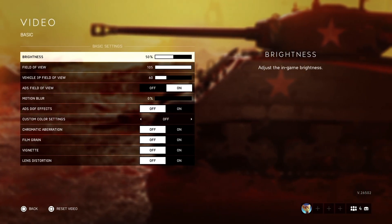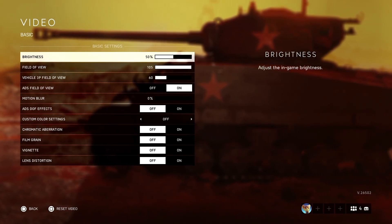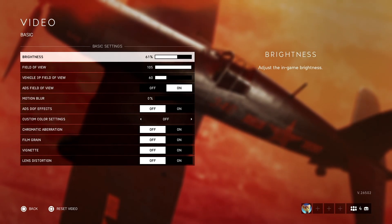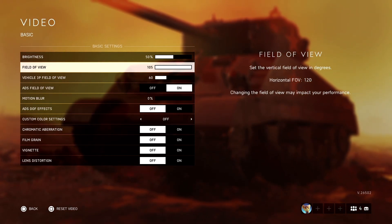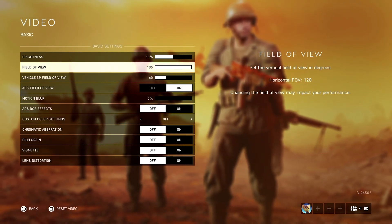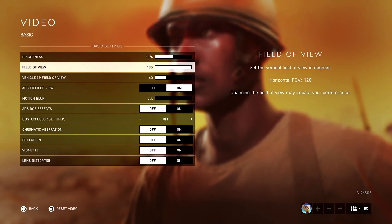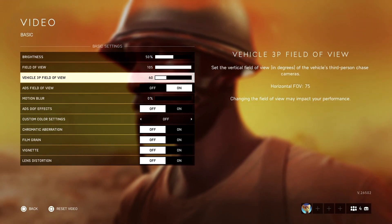For video settings: brightness at 50 — my monitor is already bright so I don't need higher. Field of view I recommend keeping at the maximum. At 105 FOV you see everything, which is a game changer. If it feels too zoomed out you can go to 90 or 70, but don't go lower than that.